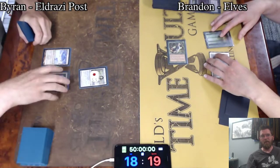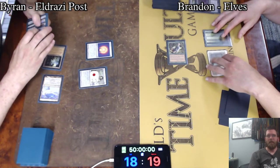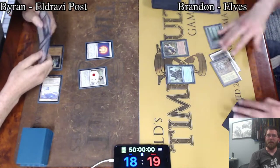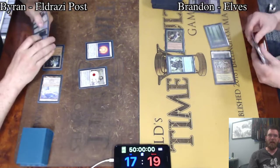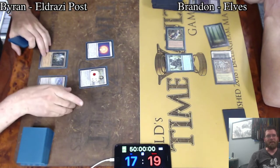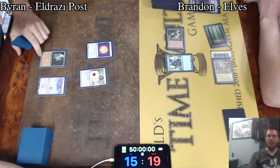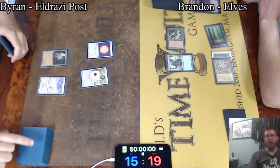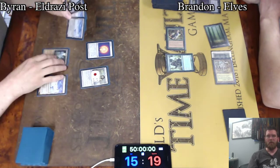No card to be taken. And now a Trinisphere — things are not looking good here for Brandon. He's really going to need Reclamation Sage. Elvish Visionary letting him draw a card. Brian doesn't have a board presence for the combat step yet, but the stack is fairly well handled. All these spells are going to cost at least three mana, and all of the one-mana spells are going to be countered until further notice.